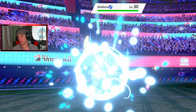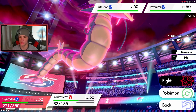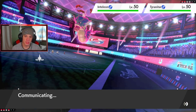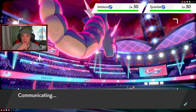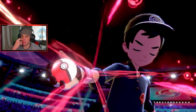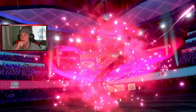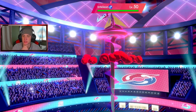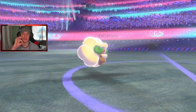He sends out Inteleon. We have Light Screen up and I am at full health — I'll set up Tailwind and get after Tyranitar. I wouldn't mind if he Dynamaxes Inteleon because we have Electivire in the back and a Soul Dew on Gyarados. Here comes the Dynamax — I'm hoping it's Inteleon, I think that'll work better for us. It is — he goes G-Max Inteleon. I think Tyranitar goes down here with the physical water move in the rain. Tailwind is back up, we're thriving in this match.